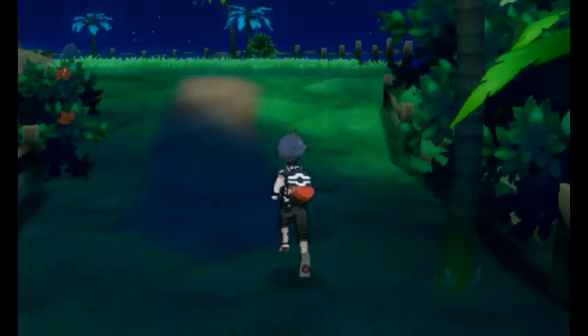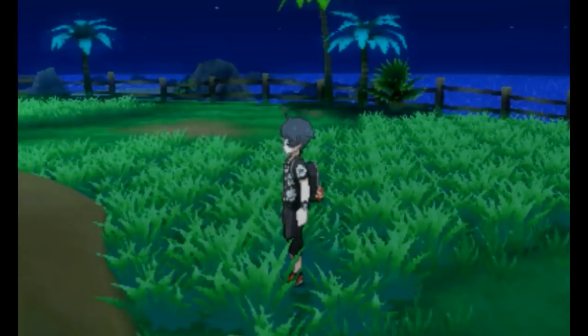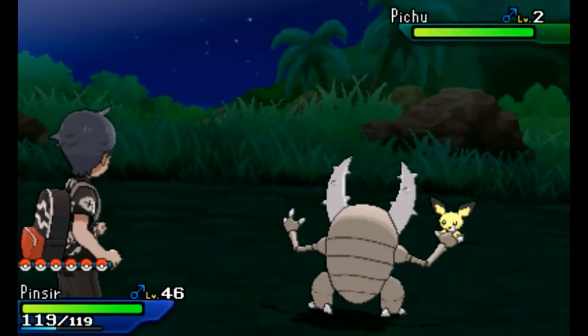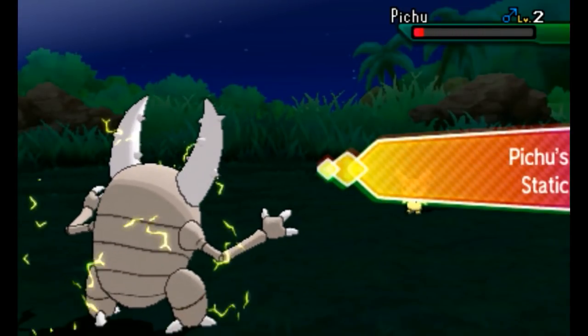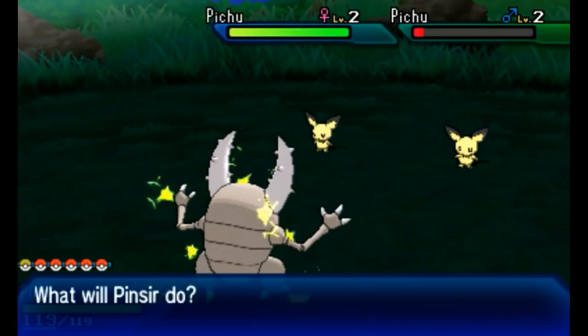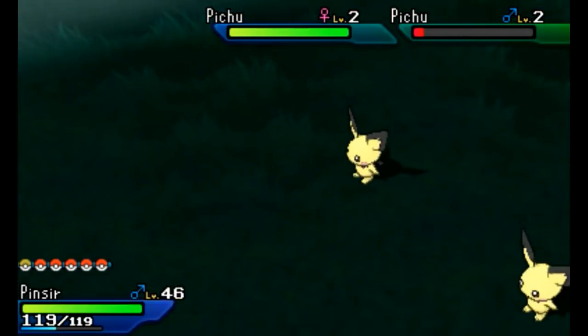It's gonna take at least 30 encounters before you find a Pichu. To get Pikachu, you need to use the SOS method — Pichu calls another Pokemon, you faint that Pokemon, and let Pichu keep calling for help. If Pichu keeps calling, eventually Pikachu will show up. I'm about to perform this method right now to show you guys.